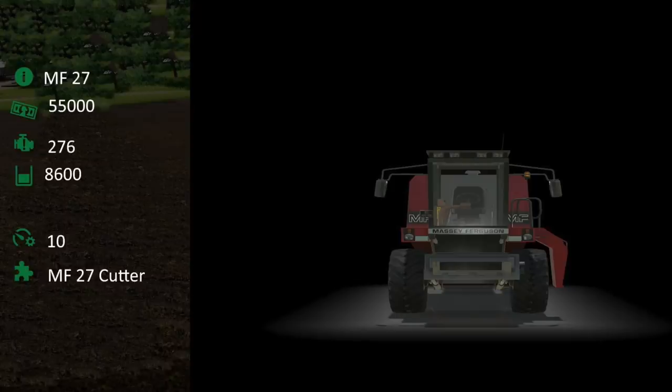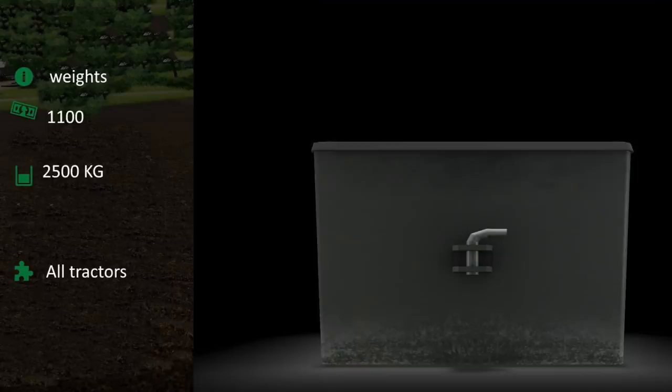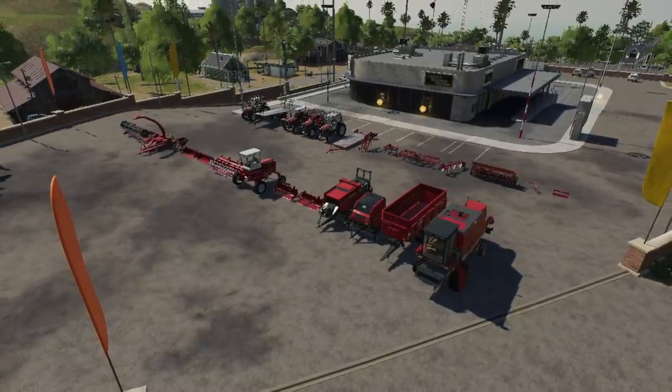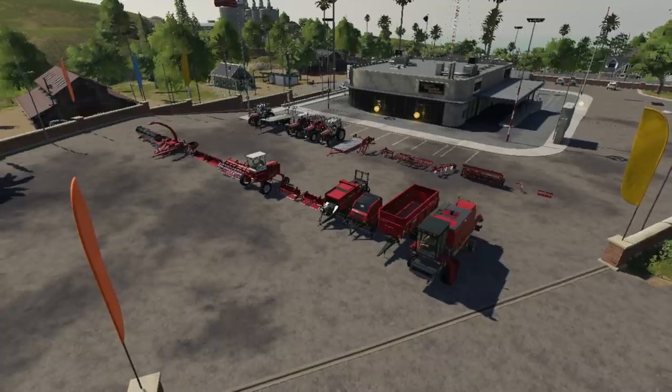The MF 27 combine holds 8,600 liters and goes 10 km/h (around 6 mph), working best with the Massey Ferguson MF 27 cutter head. Lastly, we see the Massey 2,500 kg weight, costing $1,100, found in the weights category and compatible with anything with a three-point hitch. Adub appears to be done with the old gen Massey pack and is making final adjustments, fixing lighting, and tidying up the mod before sending it off for its first round of testing.